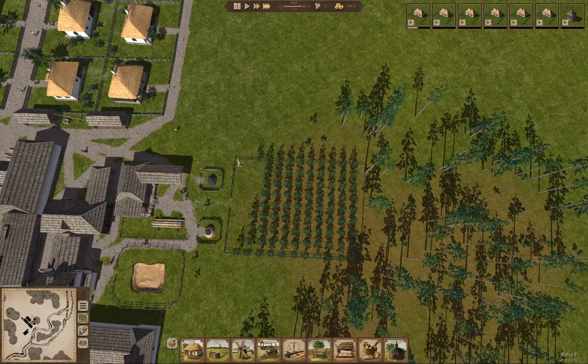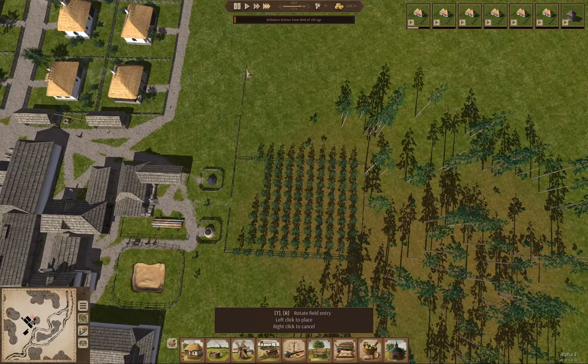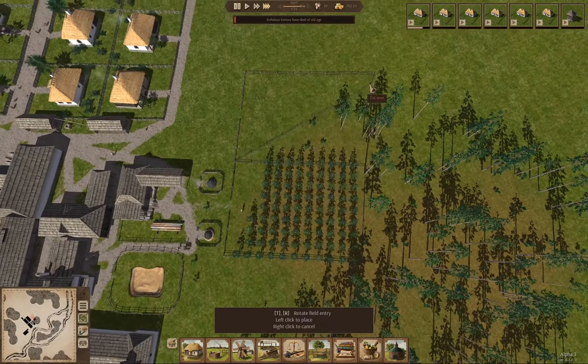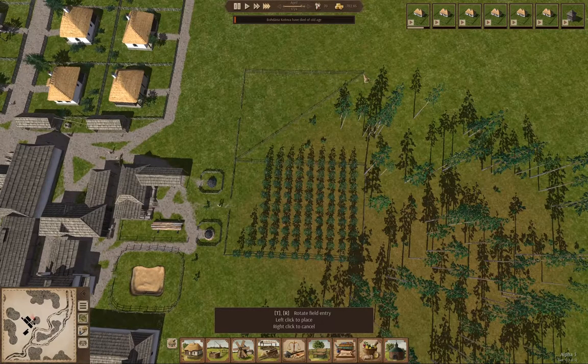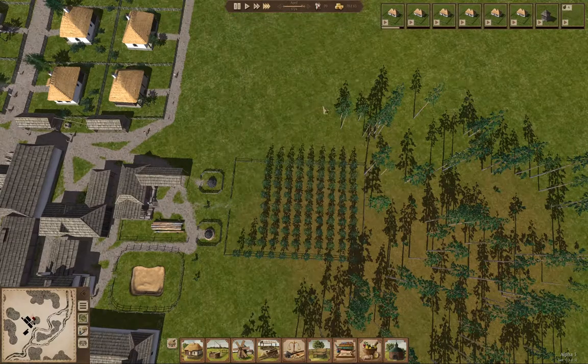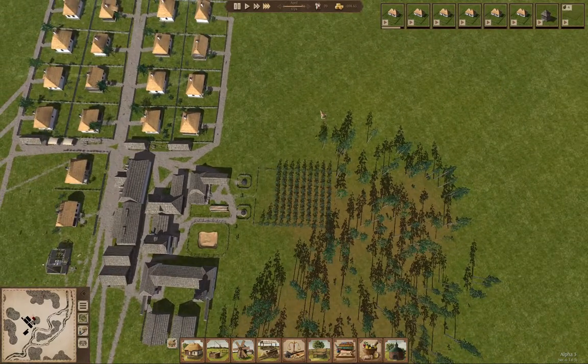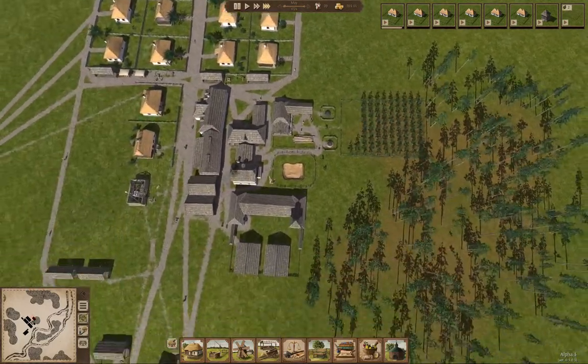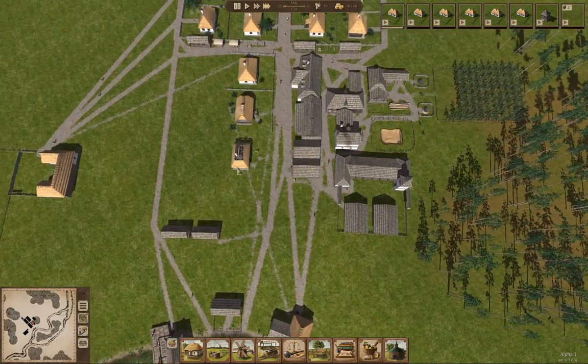I'm going to put another reforestation area. There are some trees that have to come down to do that, but it's another field of trees that should keep up with the demand. That'll be perfectly good.